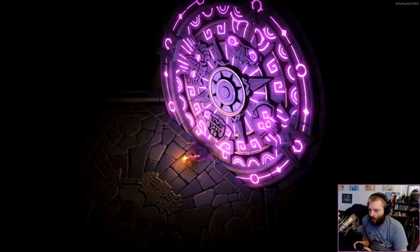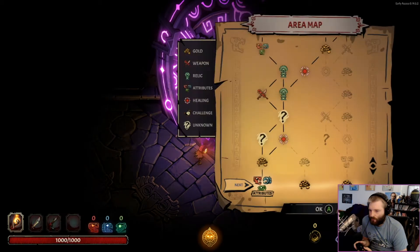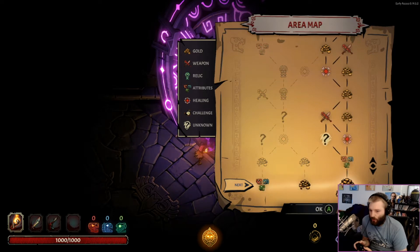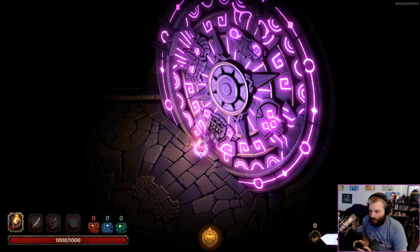All right, our arm has just been turned purple. Attributes, gold - I want attributes. So besides the first one, relics gives us two mystery rooms, gold gives two relics and two attributes. And then there's healing if we need it with multiple branches off, also a chance for a weapon. Let's give it a go - attributes seem good.